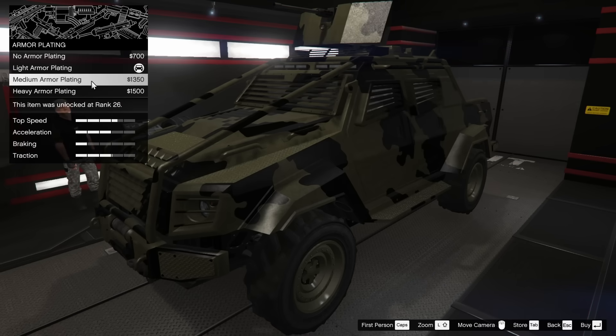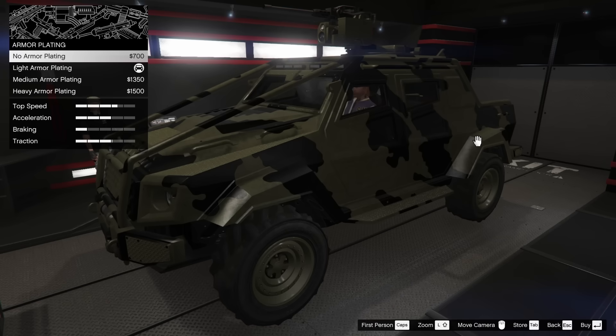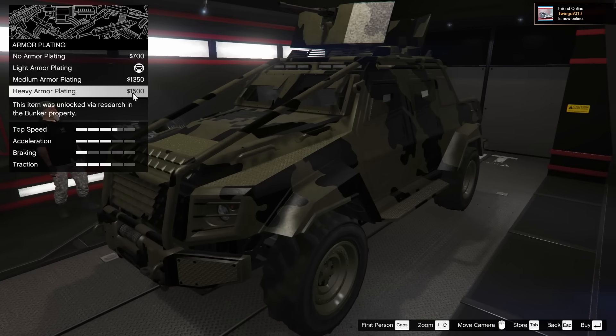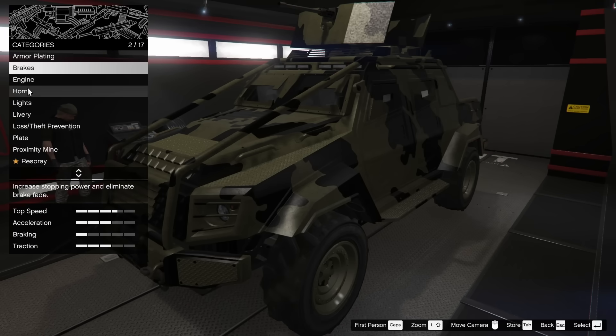The medium and heavy armor plating does protect the gunner quite a bit better, but as far as the actual window pieces go, it actually does nothing — you'll still get shot right through the windows. For most players you're probably going to want to go light armor or no armor. I personally really like the look of heavy armor plating so I'm going to go with that, even though it does restrict the use of weapons — you cannot shoot out as the driver.